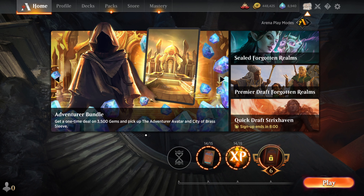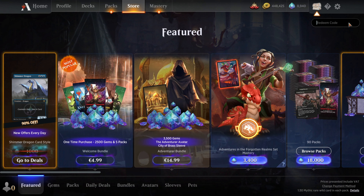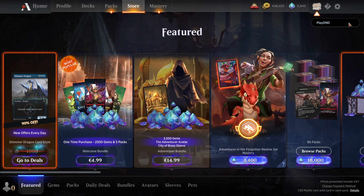But first, let's redeem our play code for three free booster packs of Dungeons & Dragons. Let's go to Store, wait for the server, then Redeem Code. You need to type PlayD&D, and once you type PlayD&D, press Enter.